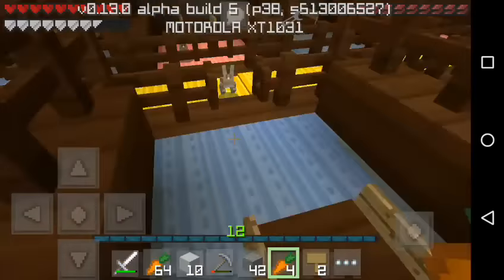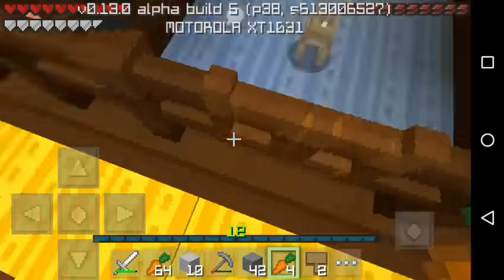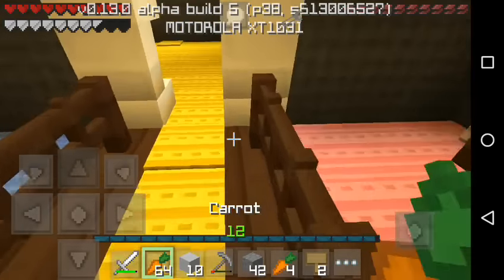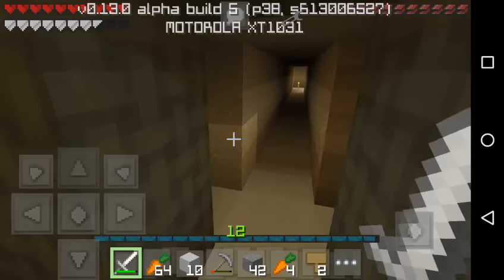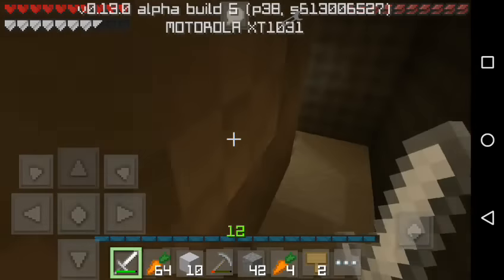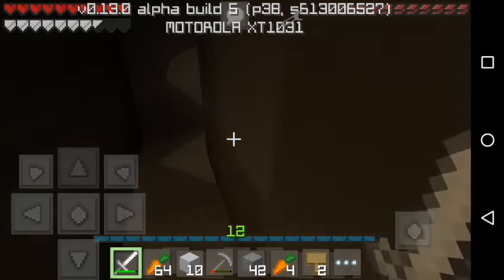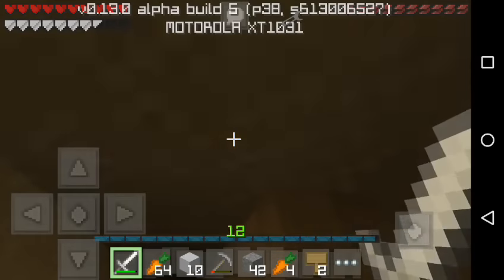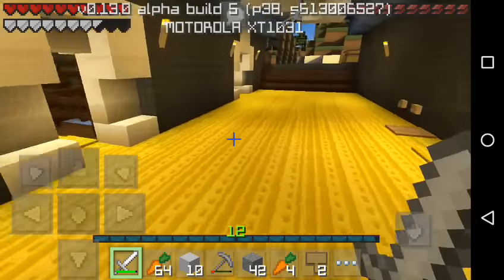So over here is this bunny area, and we are gonna be naming some bunnies today. Over here is the place I'm working on at the moment — I just hollowed it out like that, also on this side. I just need to get rid of all this and the roof and it will be done.